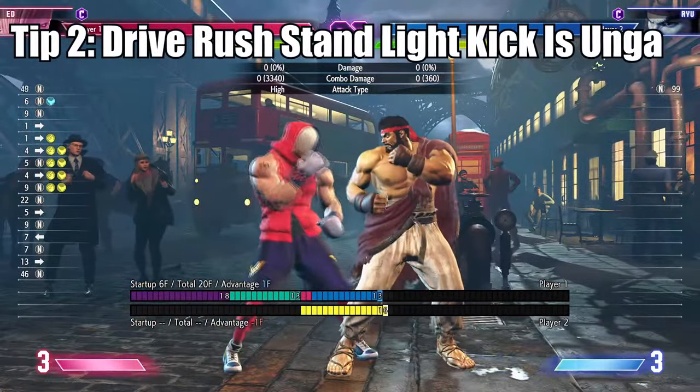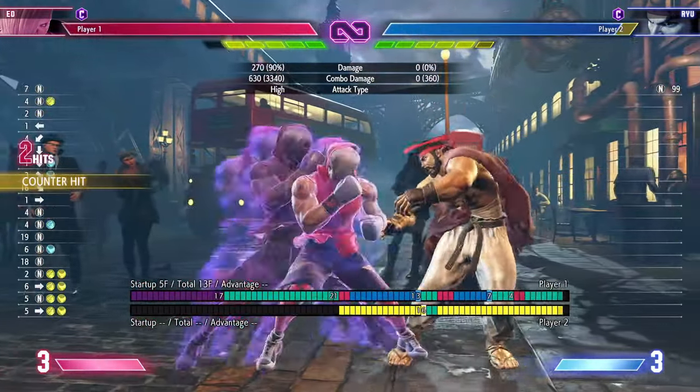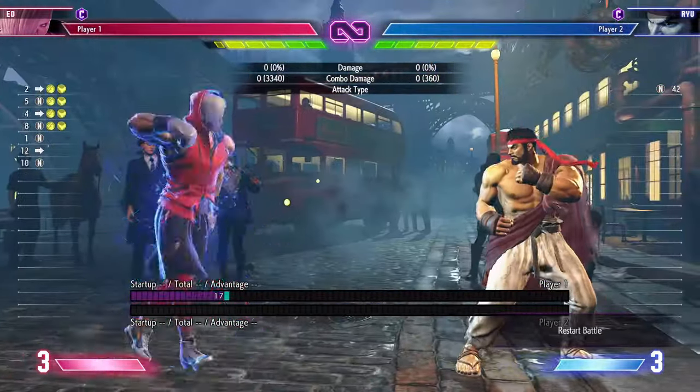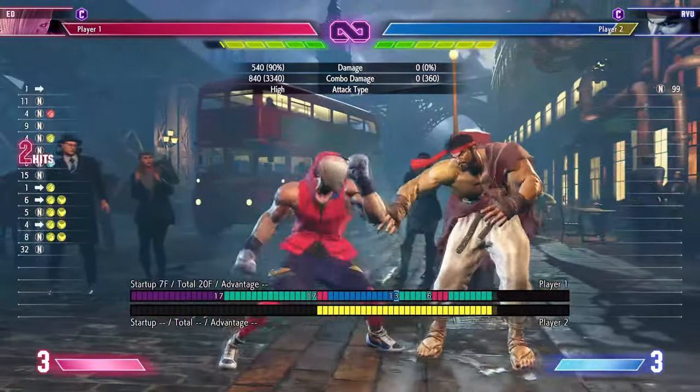Drive rush light kick is very strong and not enough Eds are using it. Not only is the range very far for a light attack, but on block it's plus one, letting you get a strike-throw mix in. And on hit, you can convert into a stand medium punch.